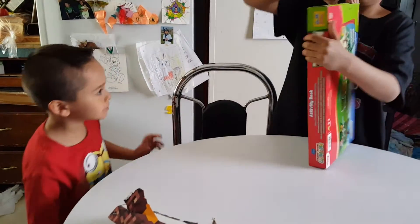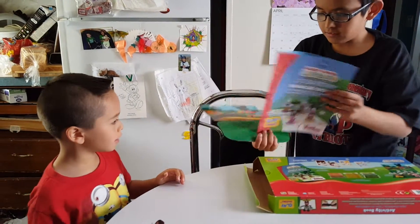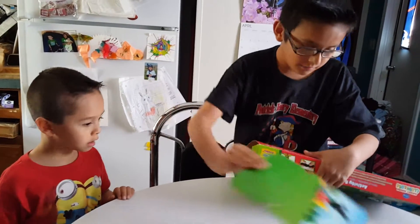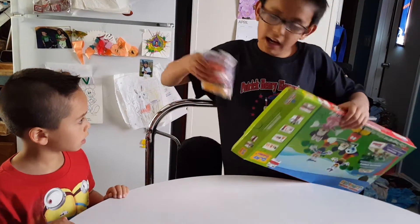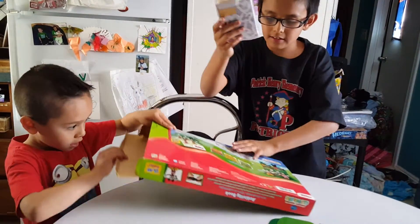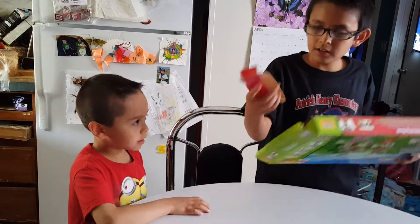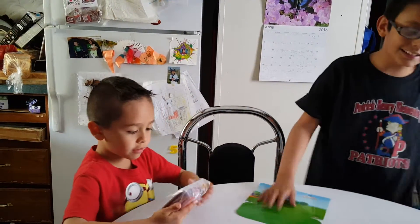Let's go ahead and open this. Okay, so we got a book to build them, a scene to put things on, another scene, clay of different colors, and on the back we got the little heads and stuff. And this is just a piece of cardboard. So let's get to building!